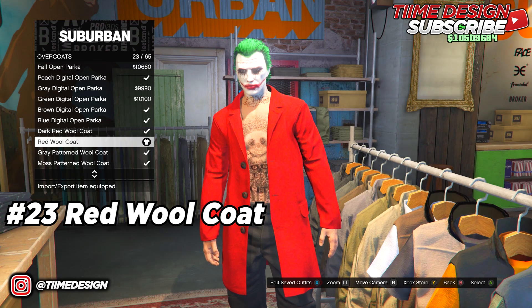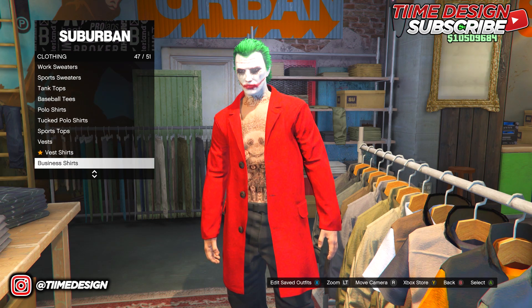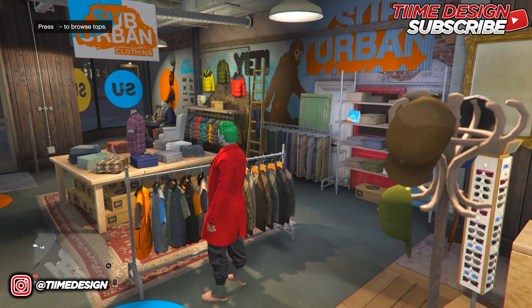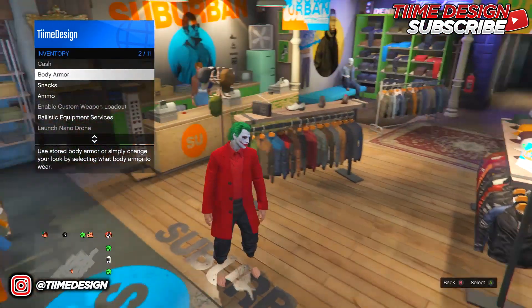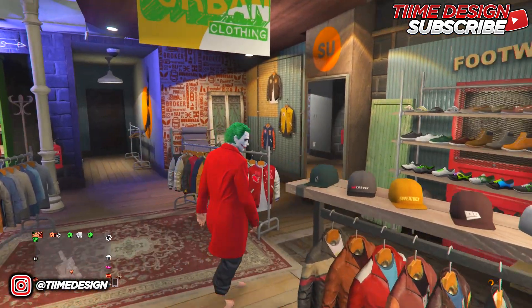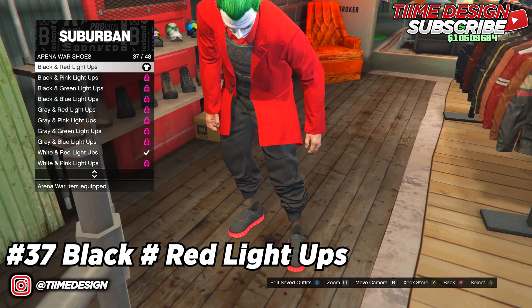Come over to Tops and go to Overcoats. Put on the red woolen coat which is number 23. Once you have it on, come over to Business Shirts and put on the red blazer which is the second one. Once you have the red blazer on, come over to Inventory, Body Armor, and put on the standard black armor vest. Then go to Shoes, go to Arena Wear Shoes, and put on the black and red light-ups which is number 37.